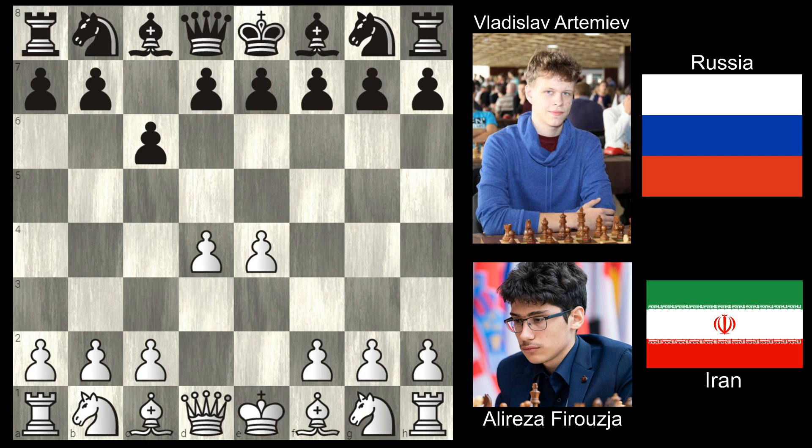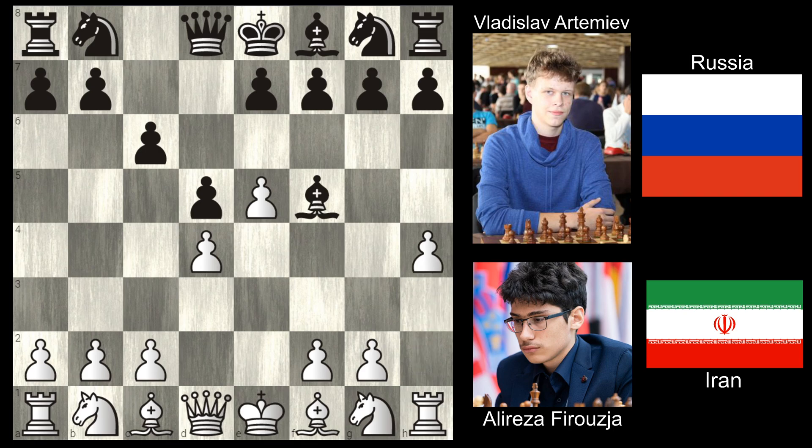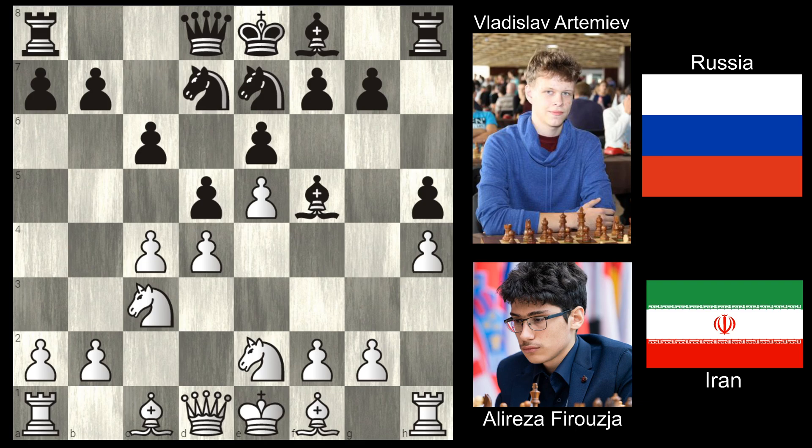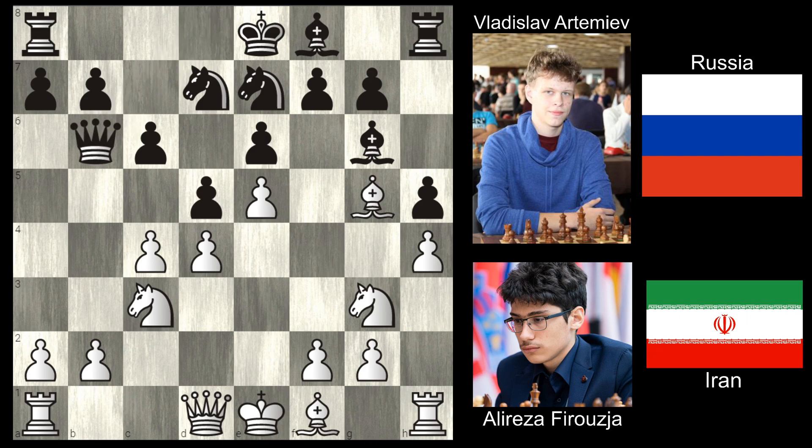So we have the Caro-Kann, d4, d5 - all pretty standard stuff. Now we have the advanced variation of the Caro-Kann, which is actually the highest played Caro-Kann variation in the database. h4 is a little trick, but it's not going to affect anybody at intermediate or higher levels because they see through the trap - h4 trying to trap the bishop - so Ng3, and you see the point of h6 or h5, giving the bishop space to back up and not be trapped.